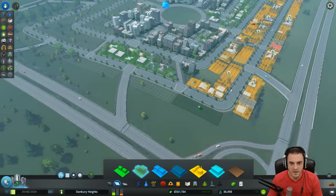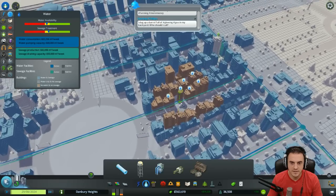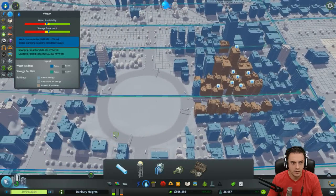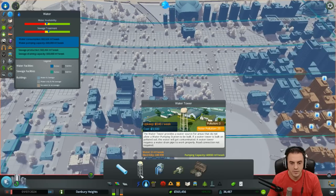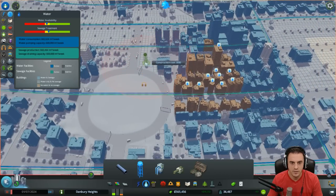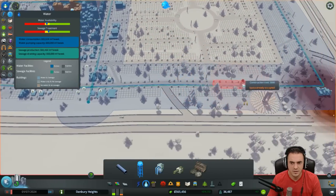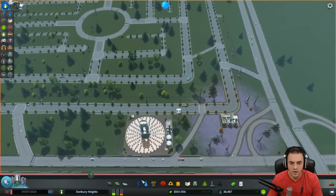We can't put any residents there because of noise pollution — we don't want them complaining. But speaking of complaints, why do you not have any water? Water availability — a water tower provides a water source that does not allow a water pumping station. Let's put a water tower here. There's noise pollution.